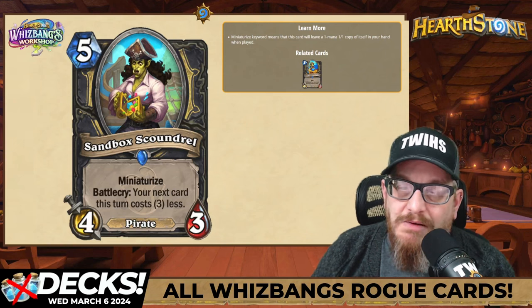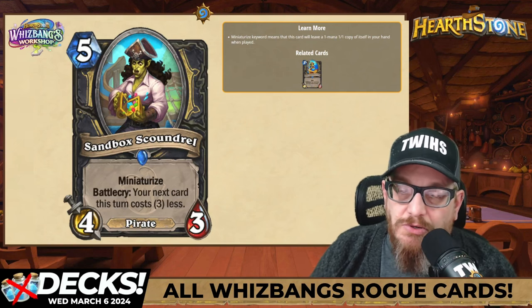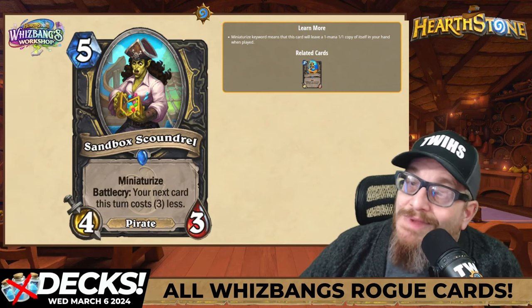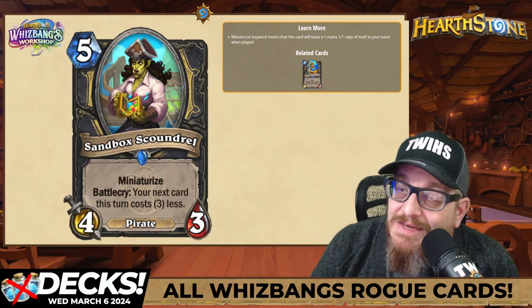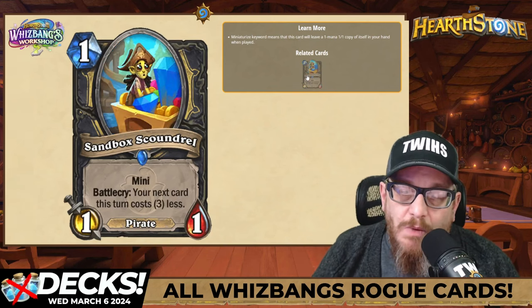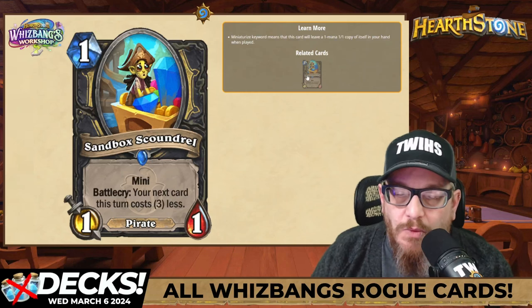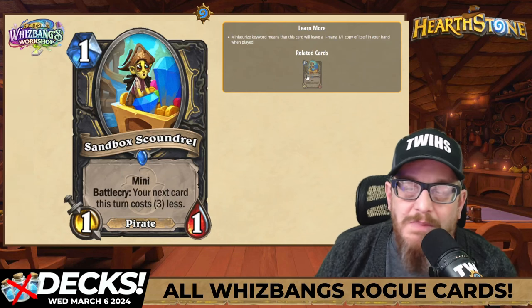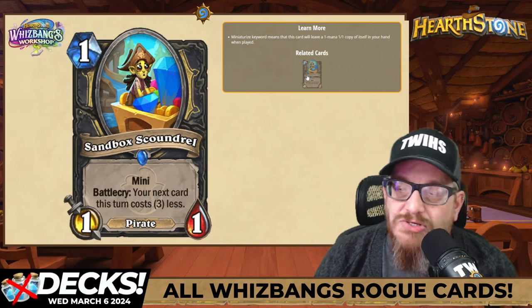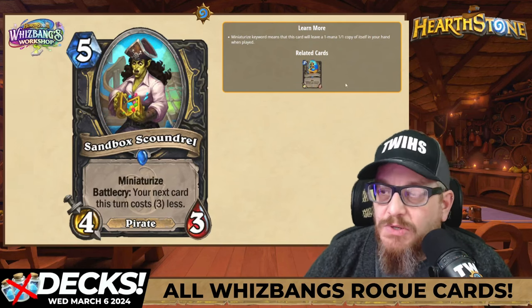Five mana 4/3 pirate — Sandbox Scoundrel — with Miniaturize. The battlecry is: your next card this turn costs three less. Now we know there's going to be some sort of mana cheat going on, and here it is. And look at the mini one — it's a little baby Sandbox Scoundrel, a 1/1 pirate. The mini battlecry is: your next card this turn costs one less. Mana cheat out the wazoo!